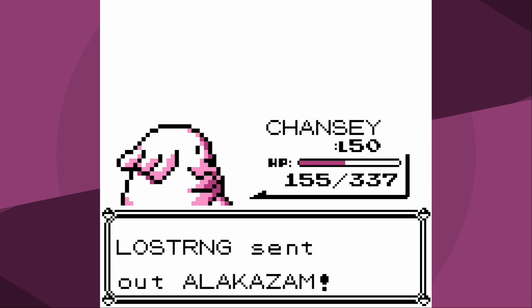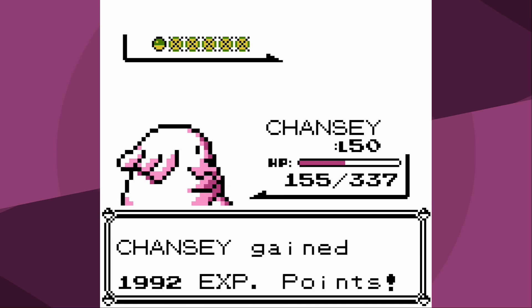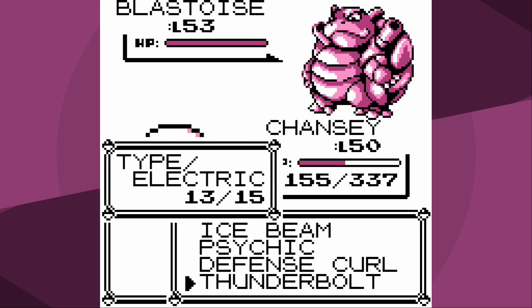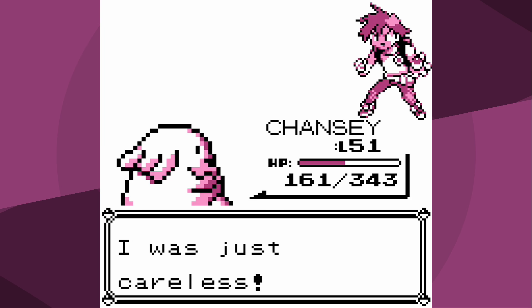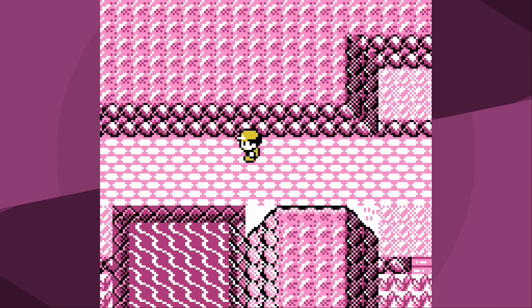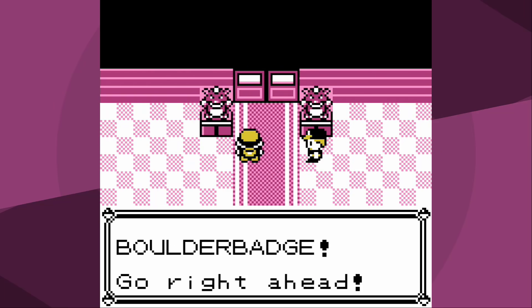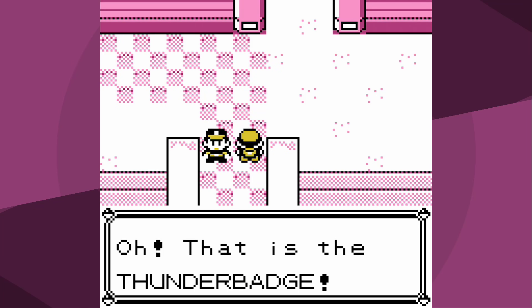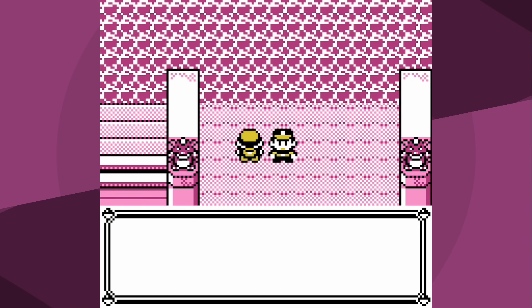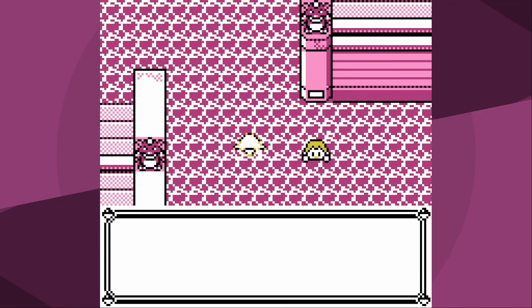In the end I wasn't able to one-hit KO Alakazam, but thankfully it went for Reflect which is fine. Blastoise did absolutely nothing to me - we knock it out in one hit and we're ready to take on the Elite Four. As a matter of comparison, my time from Brock to Lorelei was the fifth fastest despite still having to use Double Slap a little after Brock. That really emphasizes how good Chansey is. The question is whether or not the Elite Four will be as easy as the rest of this run.